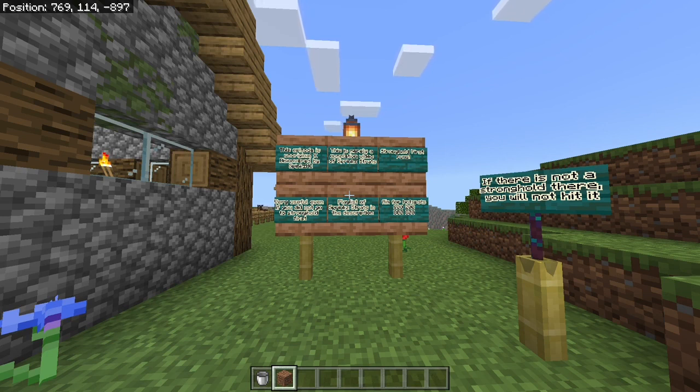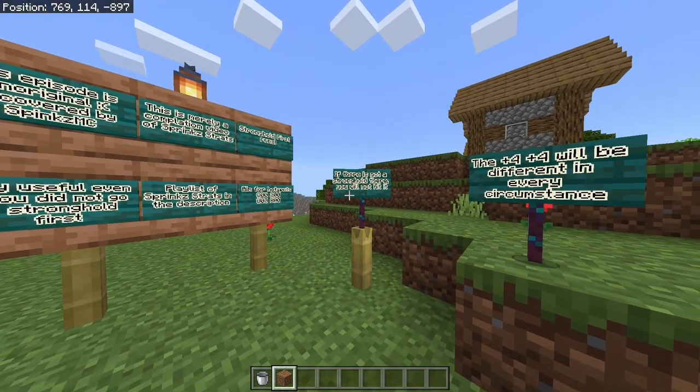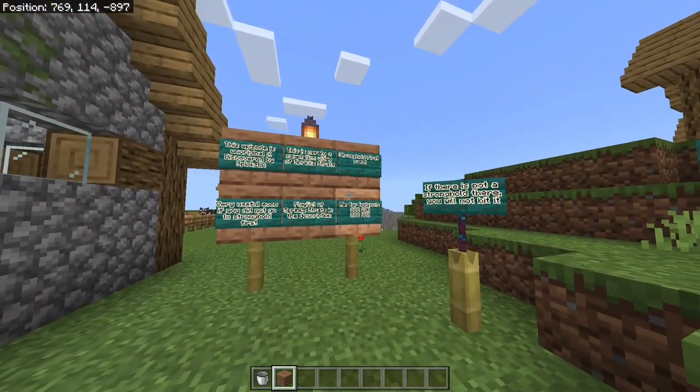In case you need additional help, I will have a playlist of Springstrats in the description. Typically you would dig down at around 600 or so away from the origin or greater — the cutoff is probably not until about 3,000 blocks. I want you to aim for the hotspots, specifically 800-800 and 200-800 in any orientation. Now that only results in about a 10-12% chance of finding the stronghold.